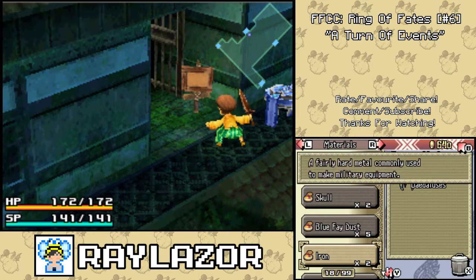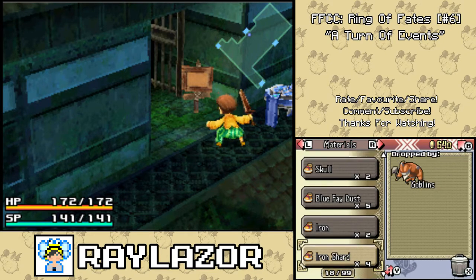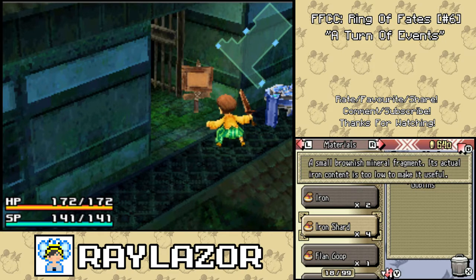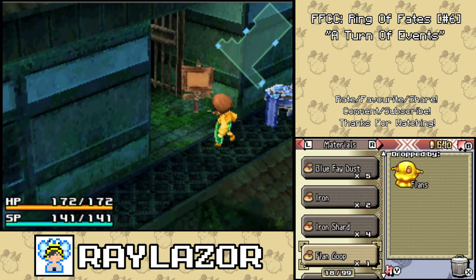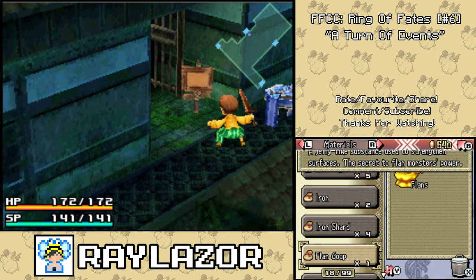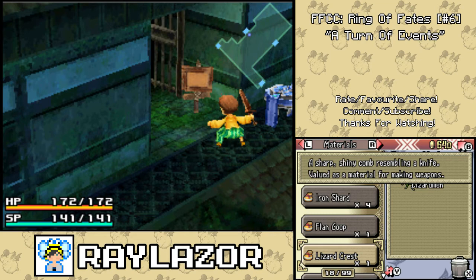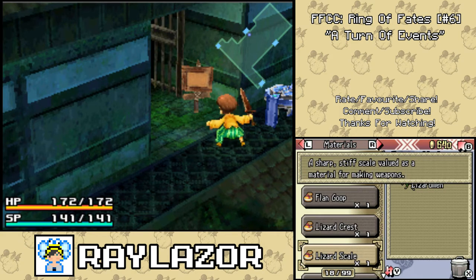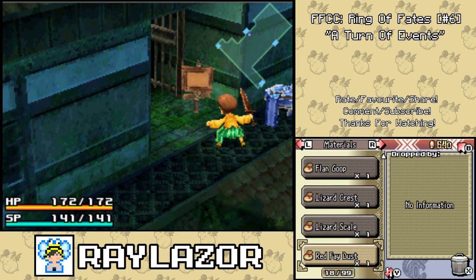Iron — a fairly hard metal component used to make military equipment. Iron shard — a small bronze mineral fragment; its actual iron content is too low to make anything useful. Flan goo — a jelly-like substance used to strengthen surfaces, the secret of the flan monster's power. A lizard crest — a sharp shiny comb resembling a knife, valued as a material for making weapons. A lizard scale — a sharp stiff scale also valued as a material for making weapons.